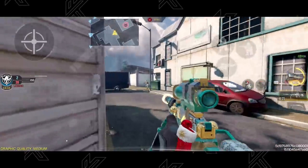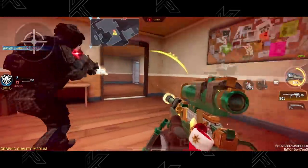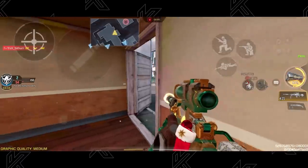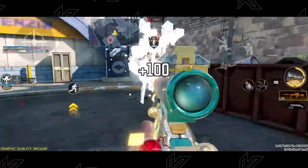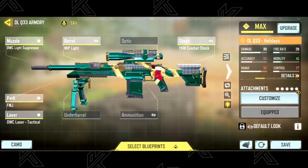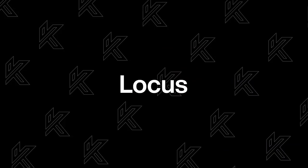Going into snipers, the DLQ33 is the most preferred by COD Mobile pro players around the world. It has the best hitboxes among the snipers in this list, and its consistency is what attracts main snipers to use this gun. It still has a relatively fast scope-in time, and its lethal hitboxes make this sniper rifle solid. The build is OWC Light Suppressor, MIP Light Barrel, YKM Combat Stock, FMJ, and Tac Laser.